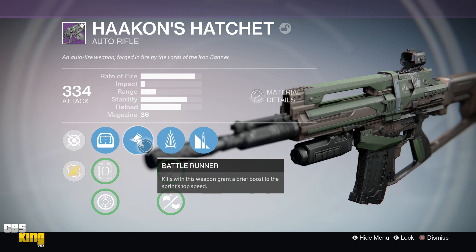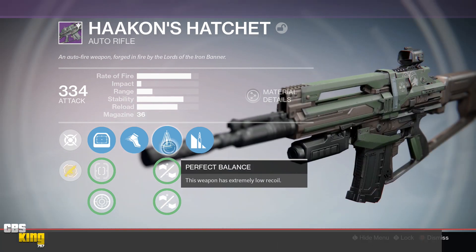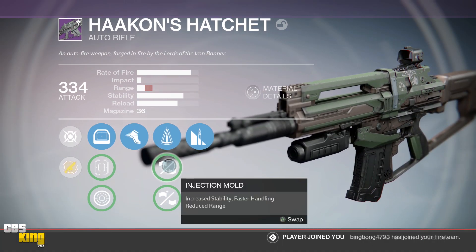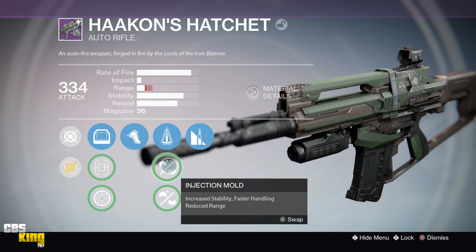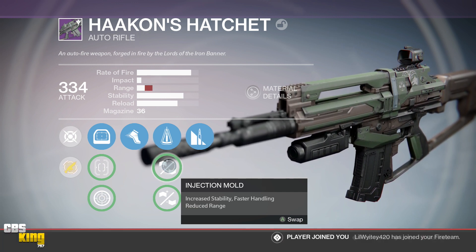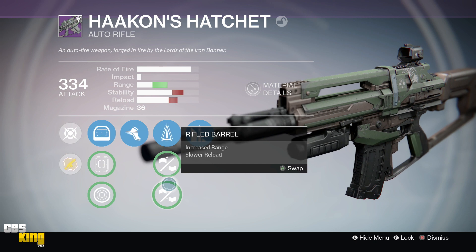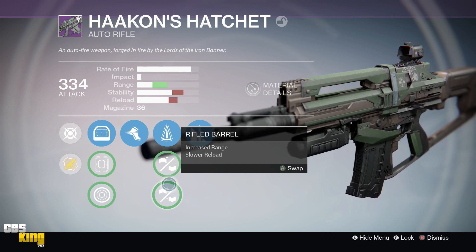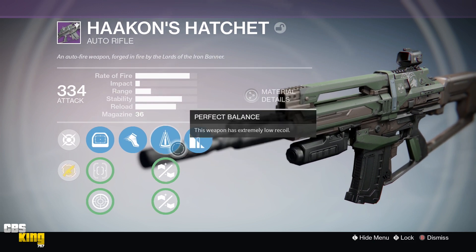The second perk tier has Perfect Balance, Injection Mold, and Rifle Barrel. Perfect Balance gives you extremely low recoil — great for auto rifles and pulse rifles. Injection Mold is kind of a wasted perk here because it increases stability and faster handling but reduces range. Rifle Barrel is tough because in the Crucible range gives you better bullet magnetism for headshots. I'll probably switch back and forth to see what works best.